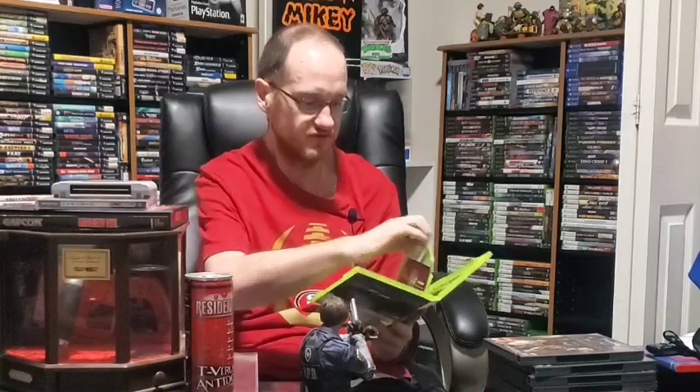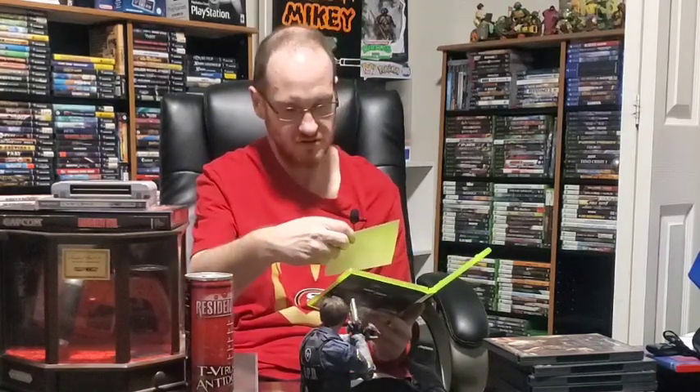I also picked up the Resident Evil 6 Archives set — this includes Code Veronica X HD, Resident Evil 4, Resident Evil 5 Gold Edition, Resident Evil 6, and the Degeneration movie. You get RE6 on a disc, a voiceover pack, Degeneration the movie, and some other extras — though I'm not sure if they're on disc or were DLC that's probably already been redeemed. It's not complete but was in nice condition, so I figured I'd add it and maybe find a sealed one eventually.